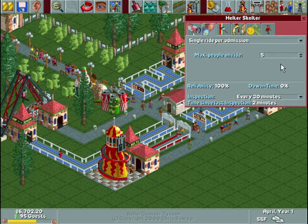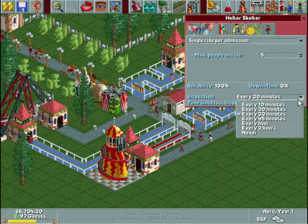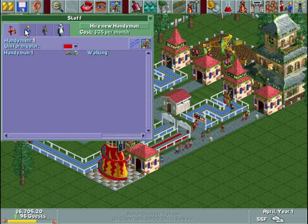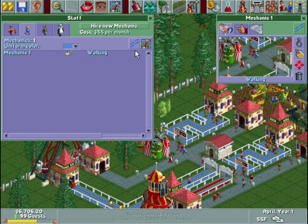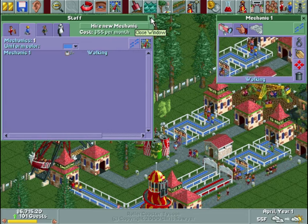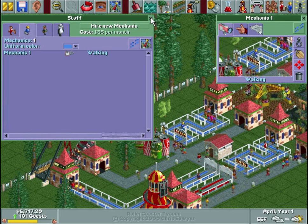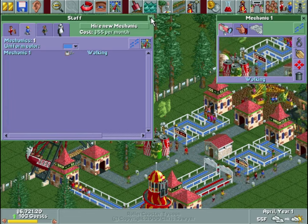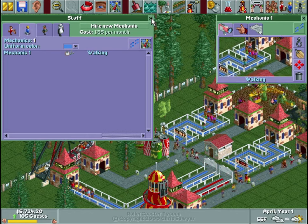An inspection every 30 minutes — we'll keep it at that. Speaking of inspections, I need to hire a mechanic. Rides will actually break down over time, and the inspection allows them to be preemptively checked to make sure they don't break down. It works on a timer system — after a randomly decided amount of time it's going to break down, but if you have them inspect it, it sort of resets that timer. It's more of a proactive approach than a reactive one.